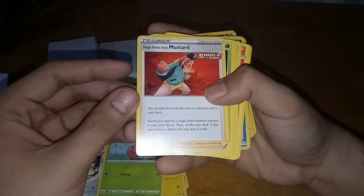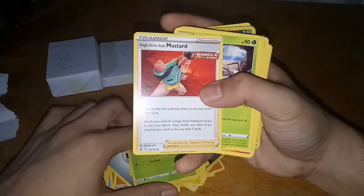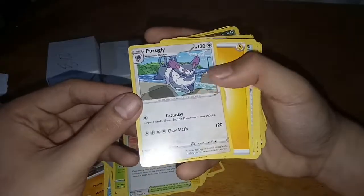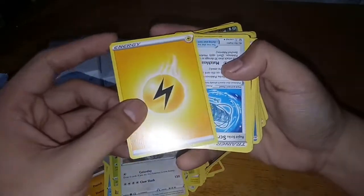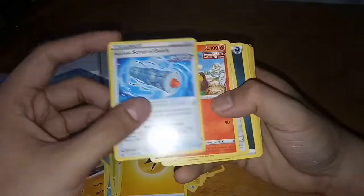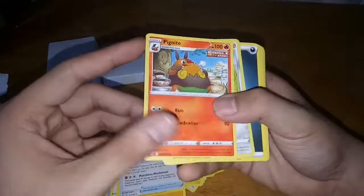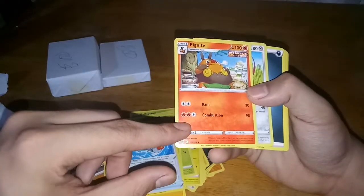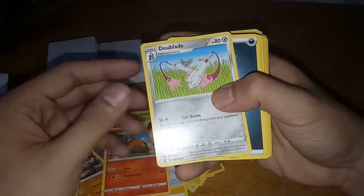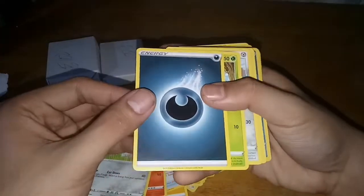Durant, which I already have. Tower of Darkness. Paragus — the evolved form of Glameow. Electric type energy card. Rapid Strike Scroll of Swirls, which I believe I already have. Pignite — the evolved form of Tepig, one of the starter Pokémon. Really cool, I don't have this yet, but I think I also ordered this from a different shop and that's on its way. Doublade — the evolved form of Honedge, which we got earlier. Dark type energy card.